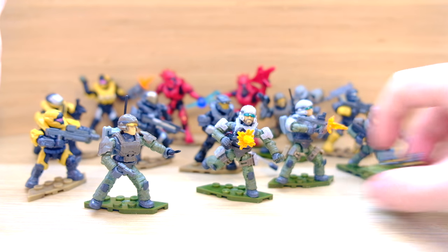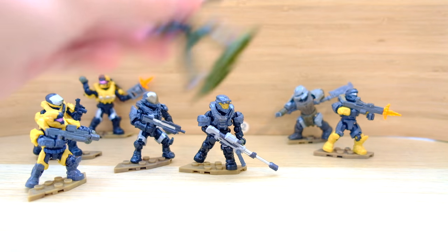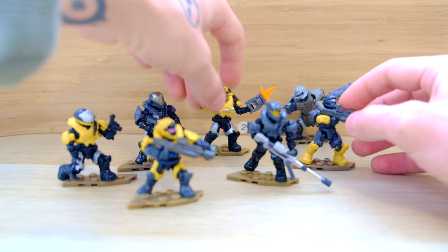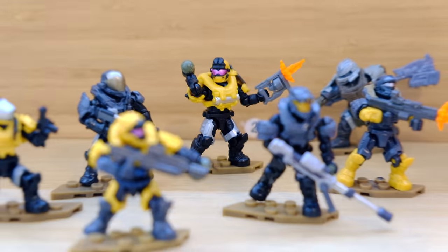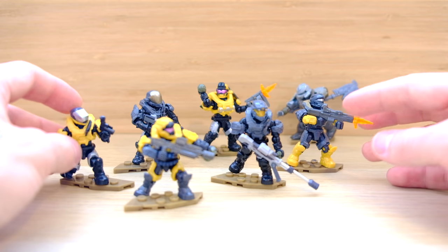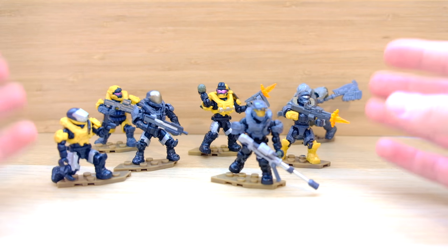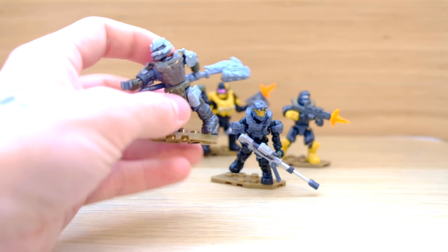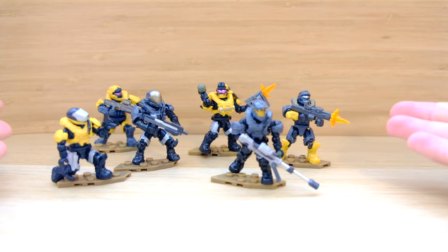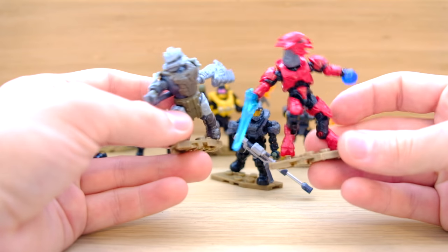We'll talk about the Spartan Armoury Pack first because that's the one that's quite easy to explain. The UNSC Marine Gear Pack comes with so many accessories it kind of gets lost in the mix a little bit. The Spartan Armoury Pack comes with two Spartans and enough armor to make four more, and one thing you'll notice from these two sets is that they also come with an additional Covenant figure for each set, which to me is literally just a bonus figure.